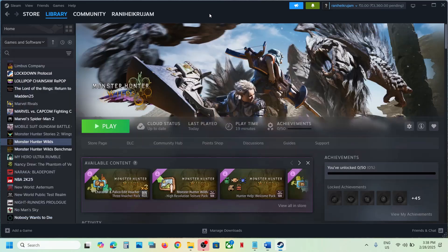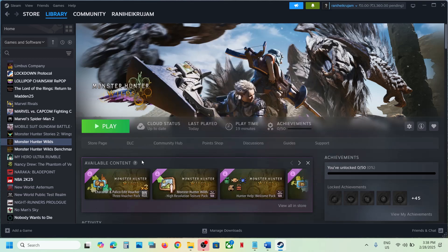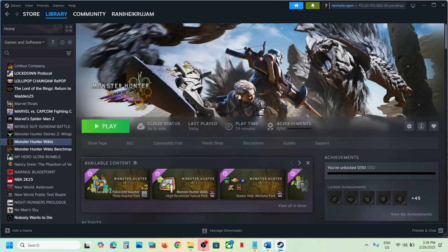Try DirectX 11 or DirectX 12 in the launch options. Right-click the game, select Properties, and in the launch option type -dx11, then launch the game and check. Still not working — type -dx12 and check. If that does not work, try -d3d11. If none work, remove the launch option and follow the next step.